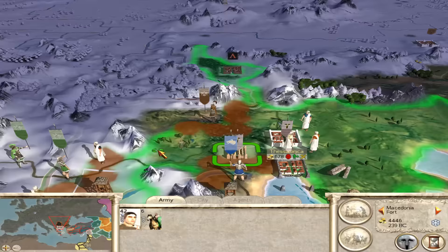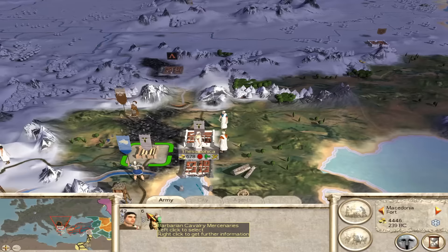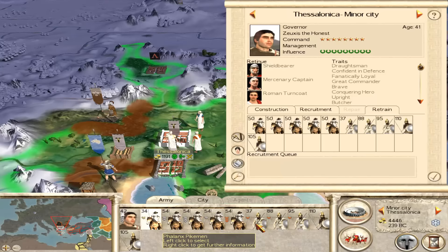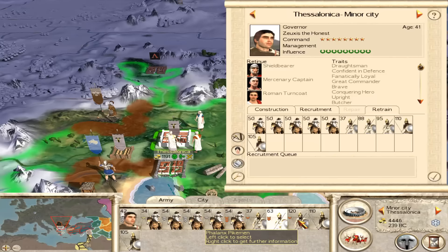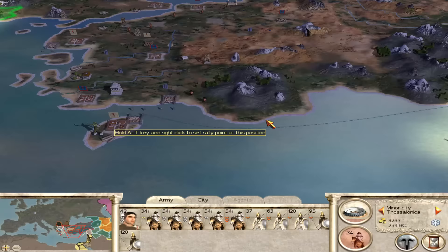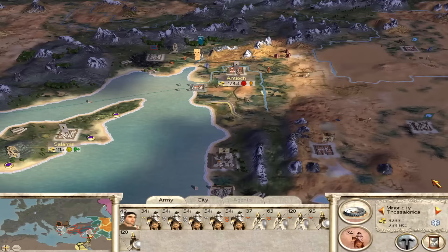I would like to build a fort here if possible with these two - perfect units for a fort. That way the Romans aren't going to bother us, giving us at least some time. He makes a big increase to income. Also, it's on large unit scale, not huge. I prefer huge unit scale personally, but at least it's not small unit scale because that was really annoying. Let's get some more phalanx pikemen. What's our actual income? Not very much.